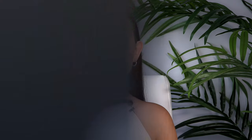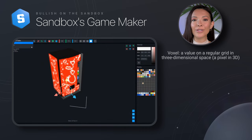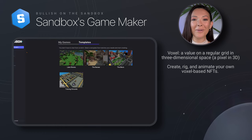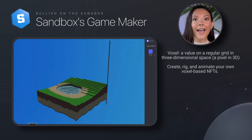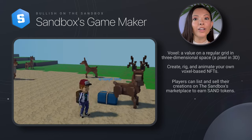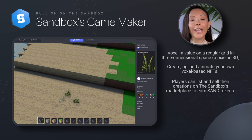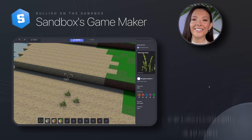If crypto is all about community, then the Sandbox has nailed it with their game maker. It allows players to create their own game experiences through an interface for others to play and enjoy. After you've created your map, you can start placing any asset you want and build your dream world in the metaverse. If you've tried a game engine like Unreal or Unity, the game maker will feel natural to you as you are able to apply logic to most assets in your game.